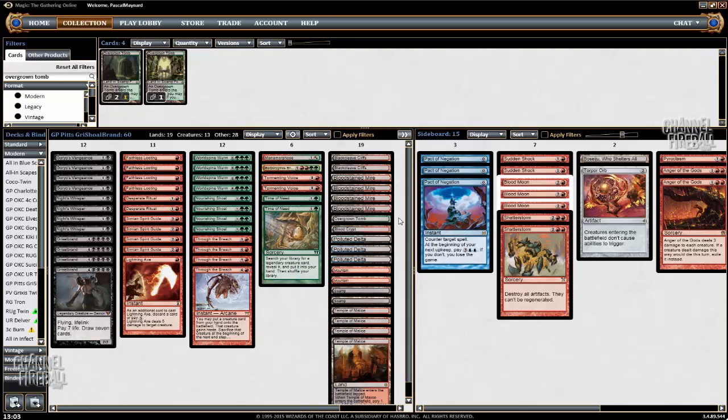I changed the mana base as well. I cut 2 Swamps, cut a Blood Crypt for a Watery Grave, and added 2 Polluted Deltas.